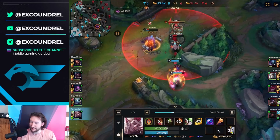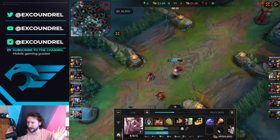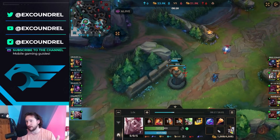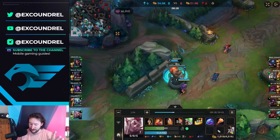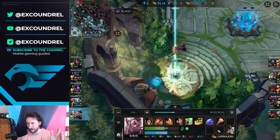At the end of the day, the Alistair gets protected by the Jax under tower, so we can't get the kill and we back off. But I've got enough gold for my Rod of Ages, so it's a good time to back and pick that item up. Picking up Rod of Ages as early as possible is a good thing because it scales with time — the more time you give it, the better.